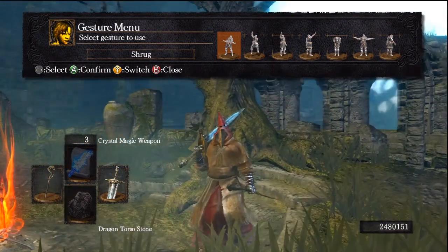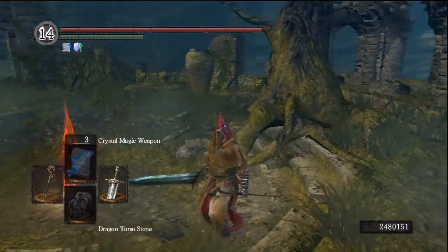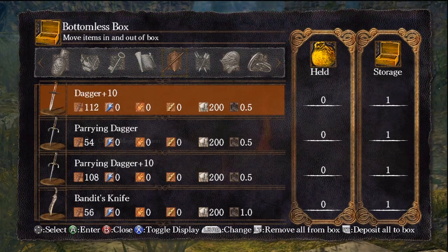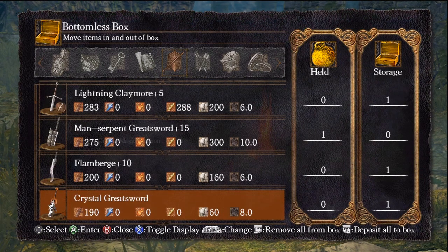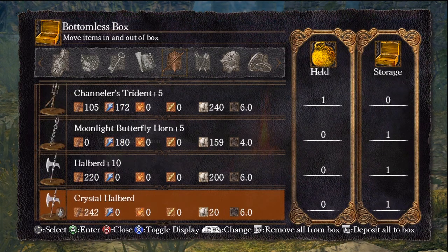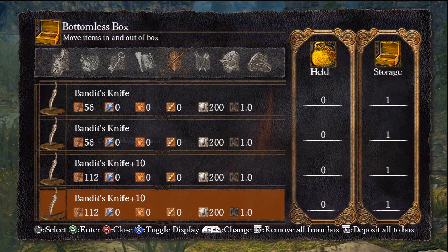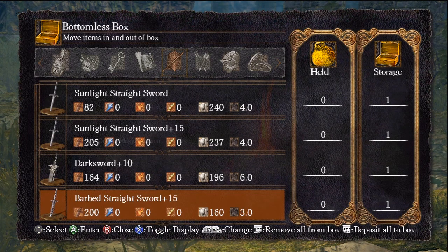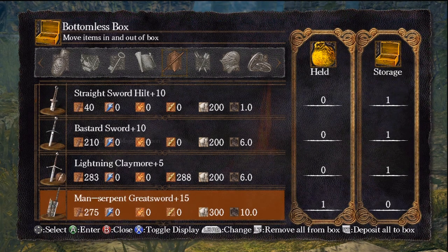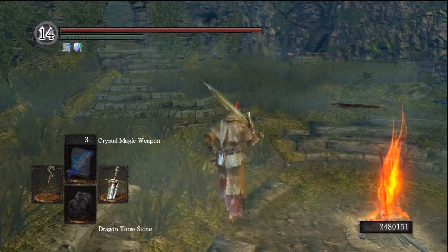Alright guys, we're about halfway through the video. A common question amongst new PvPers is: what's the best weapon for me? There are plenty of weapons in the game and a lot of things that affect weapons. You can do an elemental upgrade, a normal standard upgrade. There's the fire upgrade, the magic upgrade, the enchanted upgrade, the chaos fire upgrade, the crystal upgrade, the occult upgrade, the divine upgrade — there are so many upgrades in the game.